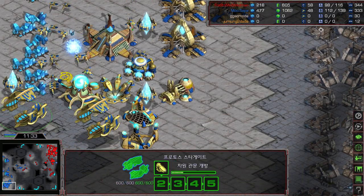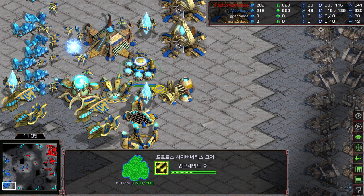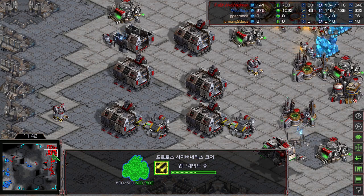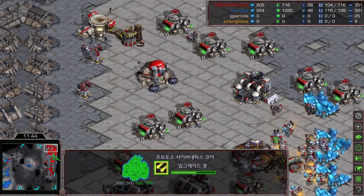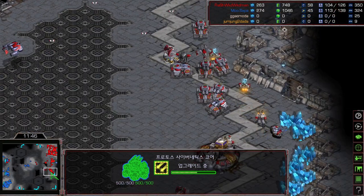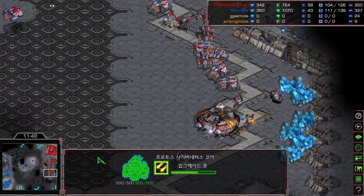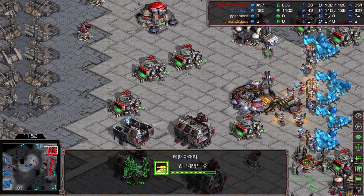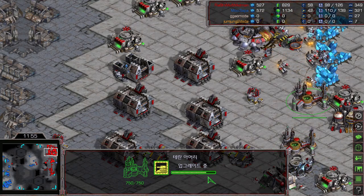Three-base carrier with plus one attack on the way. Right now Mini is at four gateways and Flash is at six factories. Flash is slowly saturating his third base, and the 2-1 upgrade will be finished in the next minute.